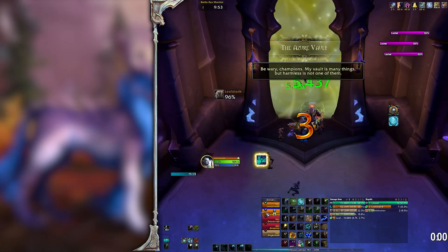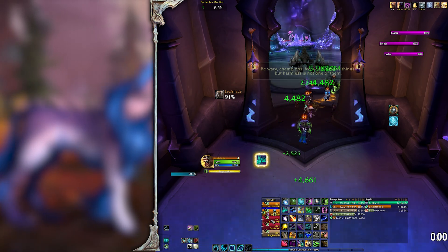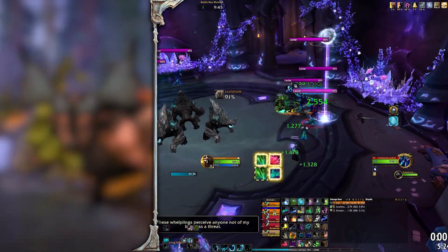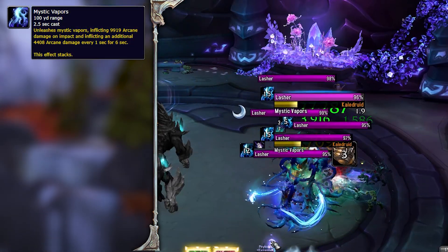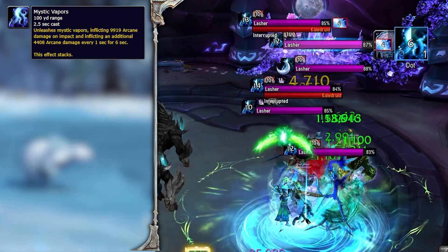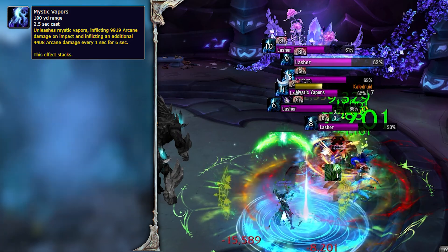As you start the dungeon you will have to battle Conjured Lashers. They may not seem like much but if left uninterrupted they will kill your party really quickly. Pull as many packs as your party can handle, interrupting or stunning the Mystic Vapors cast. This spell gives you dispellable stacks which stack up really fast if you fail to interrupt.